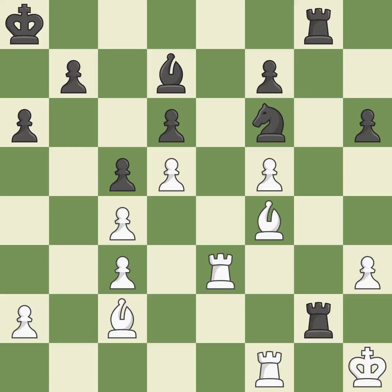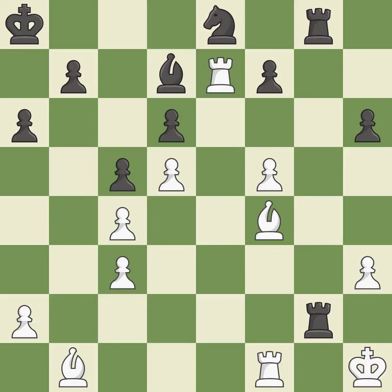A mistake. This move puts the bishop on a safer square — best. This overlooks an opportunity to increase a bishop's scope by moving it to a better square. This allows the opponent to fork pieces — a mistake. This forks multiple pieces. This is the only good move — a great move. This moves the bishop to safety — best. It was a free pawn there — ideal.